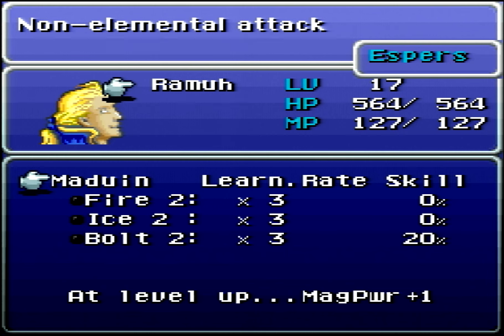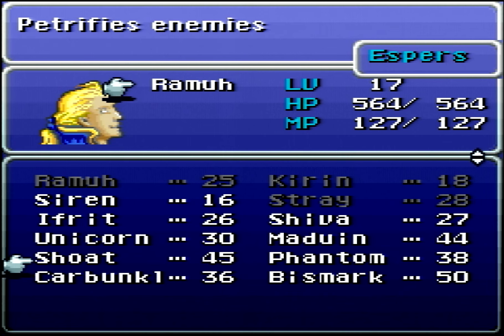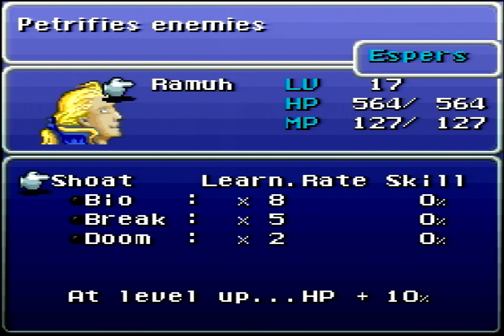Maduin is probably the best one here. His Chaos Wing is a non-elemental level 2 spell, and he teaches Fire 2, Ice 2, and Bolt 2, making him a very good Esper. On top of that, he gives you plus 1 magic power at level up, so he is just fantastic. Shote is an instant death one — it gives you plus 10% HP at level up and teaches Bio, Break, and Doom. When cast, he does Demon Eye, which petrifies all enemies. I don't really like instant death spells because they rarely work, but Doom is associated with the Invis Doom glitch, so it's a really powerful spell in this game.